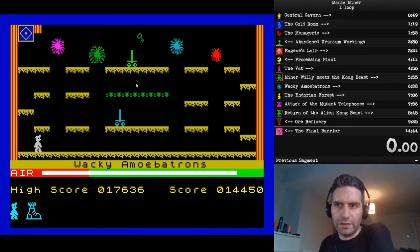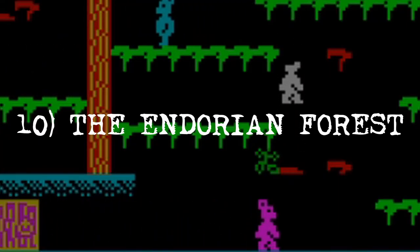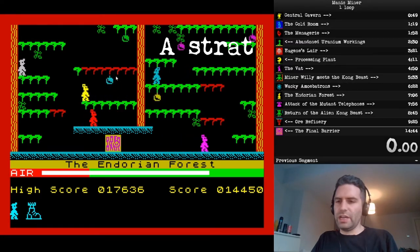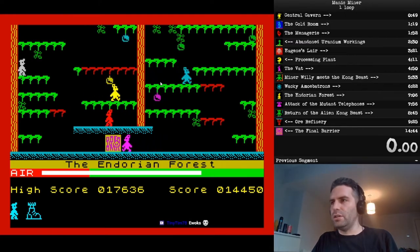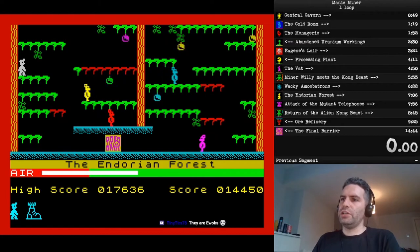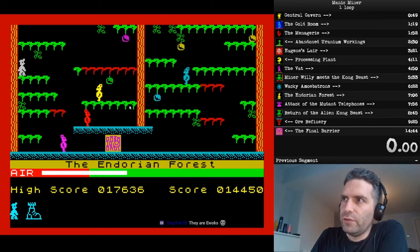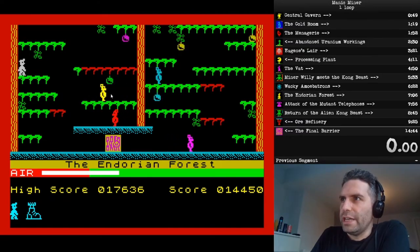Here we are in the Andorian Forest. I'm going to show you pretty much just an A-strat on this one — I think the adjustments you'll need are minor. The first thing we're going to do is grab this item here, and we need to time it so that we fall down without hitting the yellow Ewok.